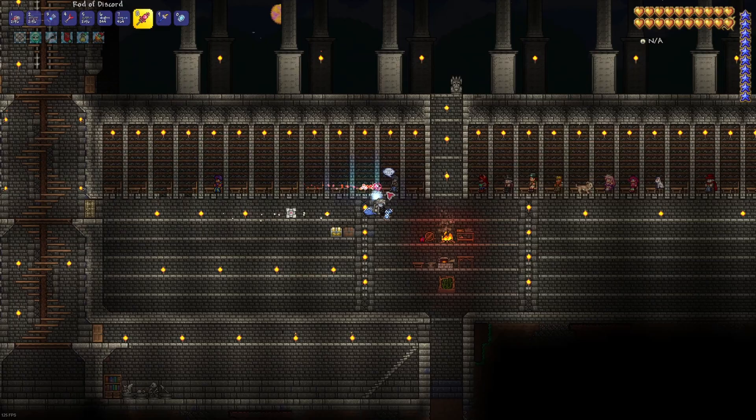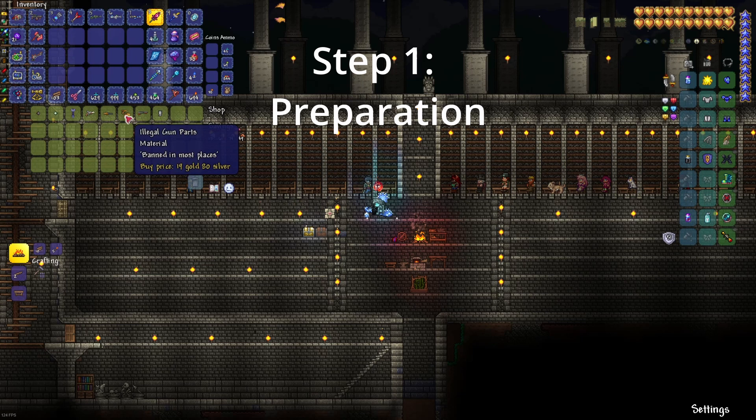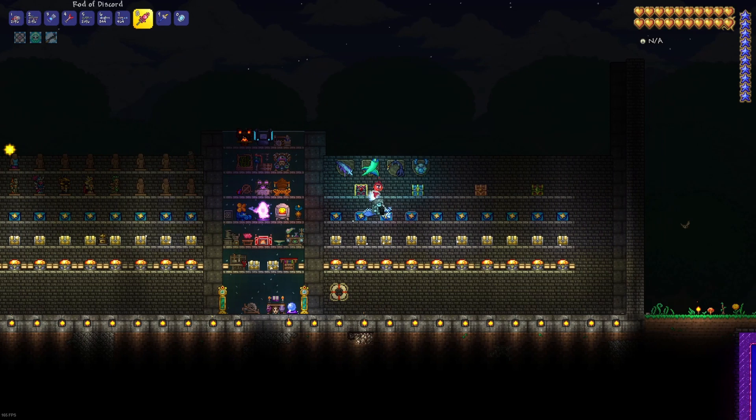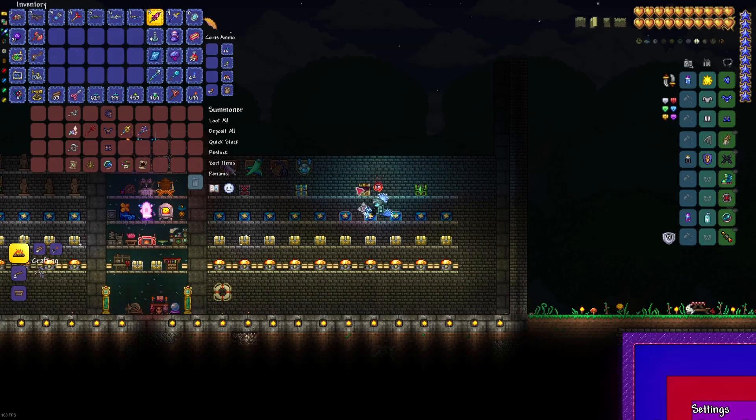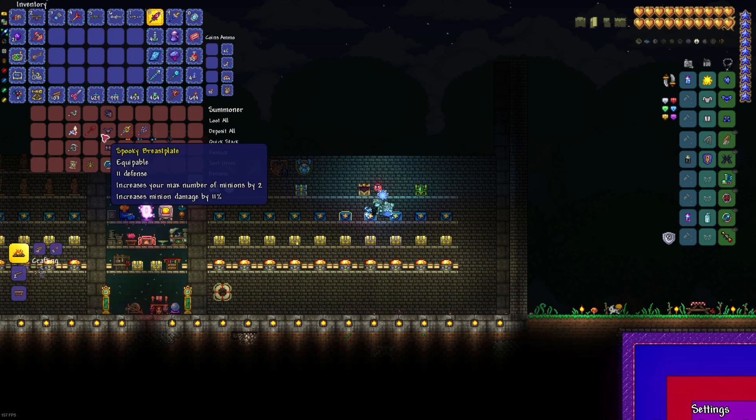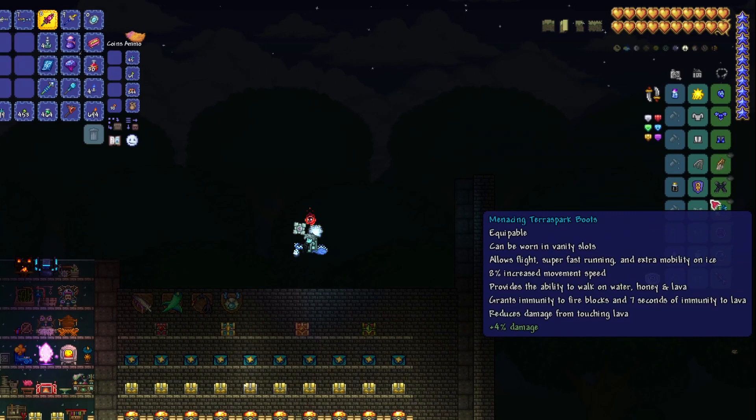The first step is preparation. There is much to be done to make your character as prepared as possible for the fight ahead. Firstly, you must pick a class — this will determine what armor, weapons, and accessories you use in the fight. Because this fight requires high mobility and a decent amount of defense, I would recommend speccing into a ranged class, as this will allow you to keep your distance while still dishing out enough damage to finish the fight quickly.